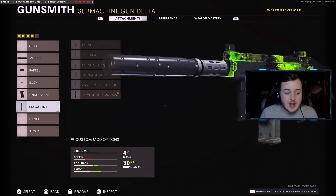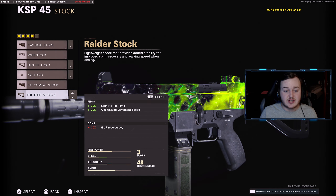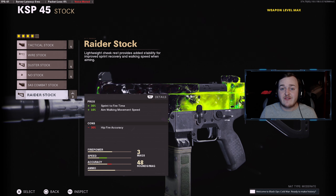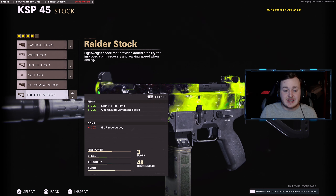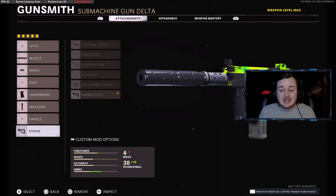For our final attachment, we're throwing on the Raider Stock for 30% more sprint-to-fire speed, so we're shooting faster off a sprint, plus 10% more aim-walking movement speed so we can move faster and smoother when pre-aiming. This is an extremely broken class setup — I guarantee you'll love it. The full setup is: Agency Suppressor, Task Force Barrel, Field Agent Grip, 48 Round Fast Mag, and Raider Stock.